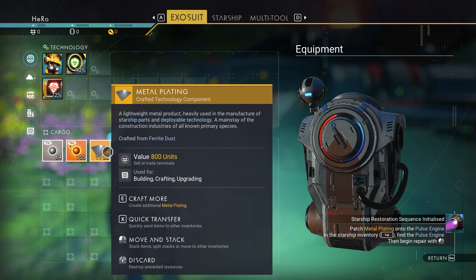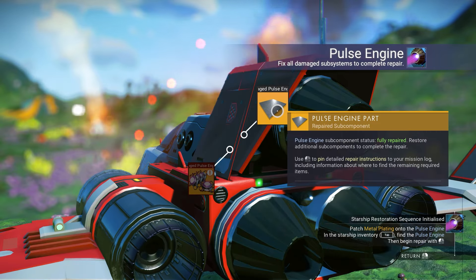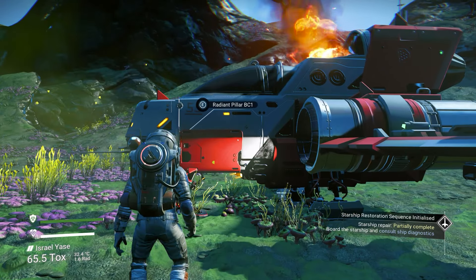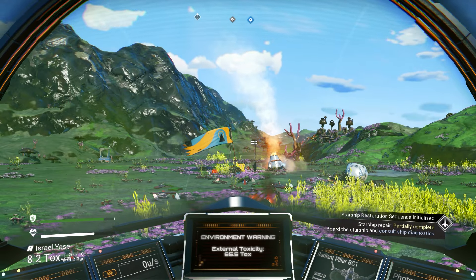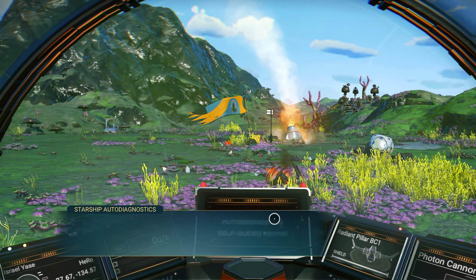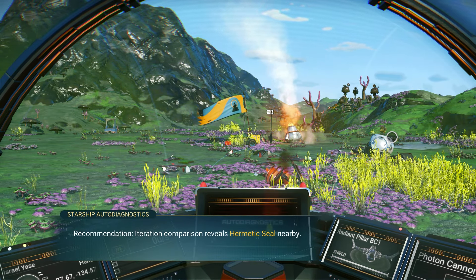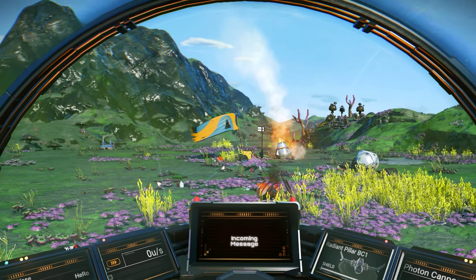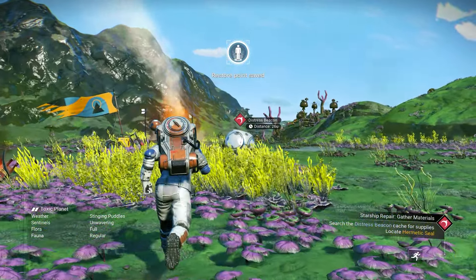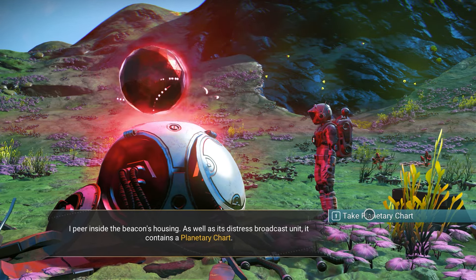After we craft the metal plating, we need to go to our ship and fix the pulse engine with it. Next we need the hermetic seal. Jump on the ship again — you'll find a broadcast message on the ship. We got a signal right here, and we need to request the assistant to search for a hermetic seal nearby. We need to go to the stress beacon right here, and it will give us coordinates for the hermetic seal.